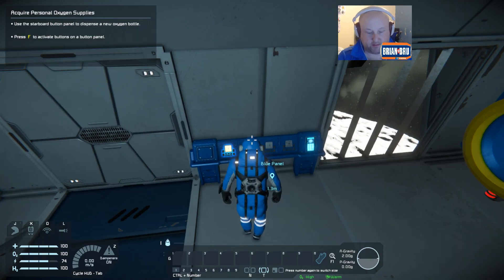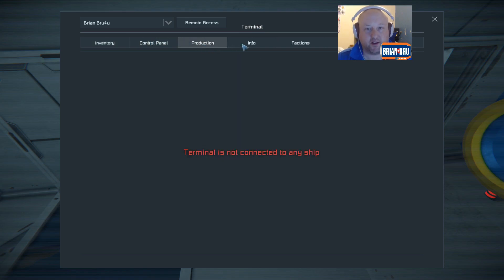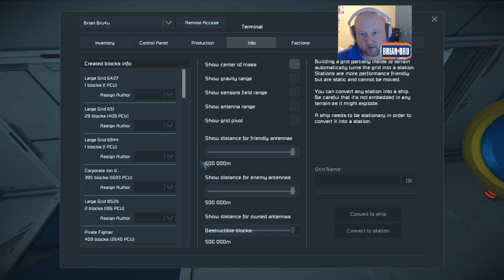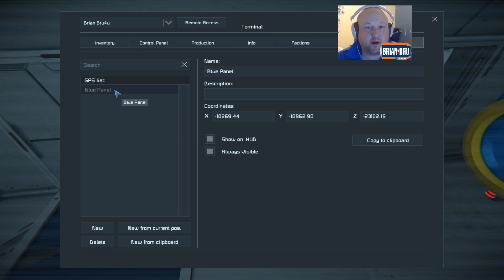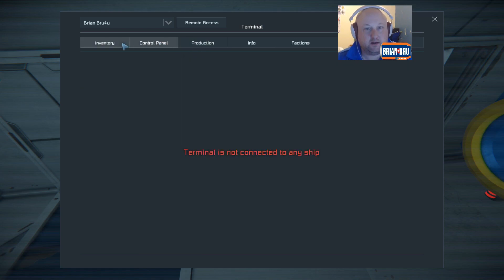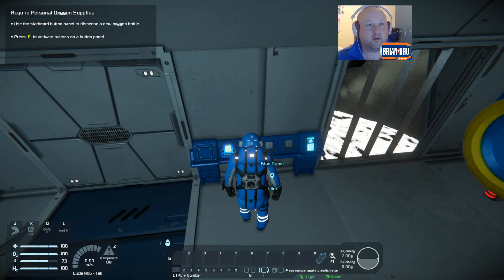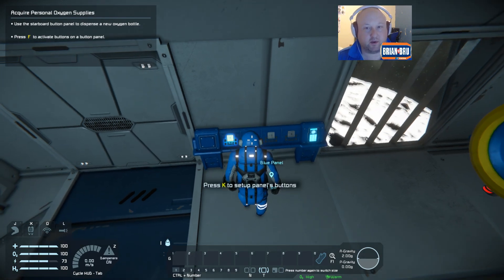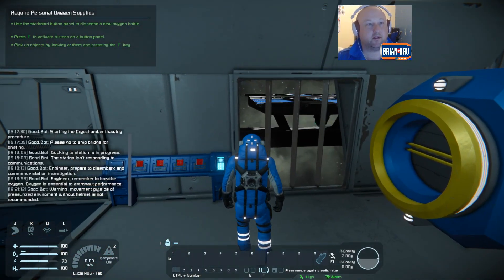Blue panel — press K to set up panel buttons. So if we press K... Terms connected to the ship. Connecting blocks. Factions. Blue panel. So yeah, we're pretty stuck, I don't know what to do. Use the standard button panel to dispense a new oxygen bottle — press F to activate buttons on the panel. OK, we did that.